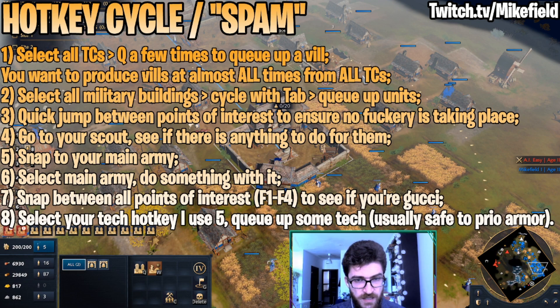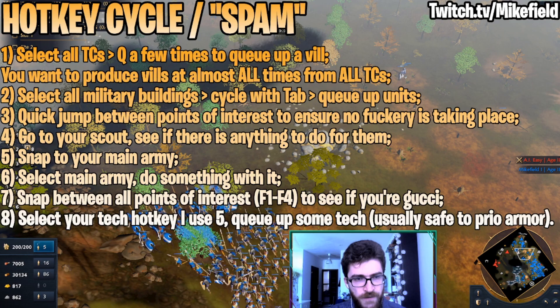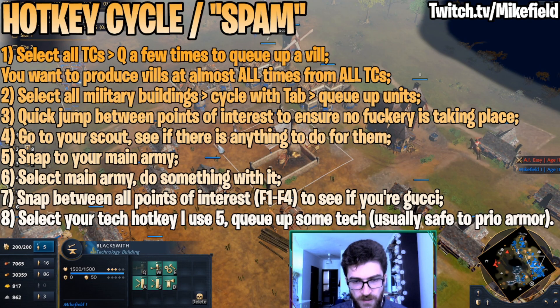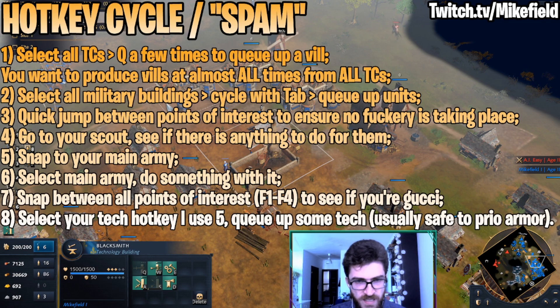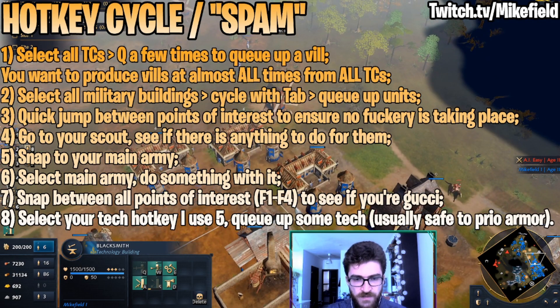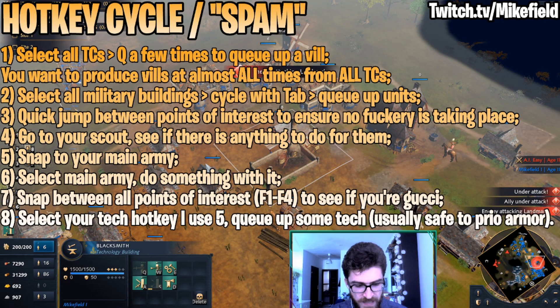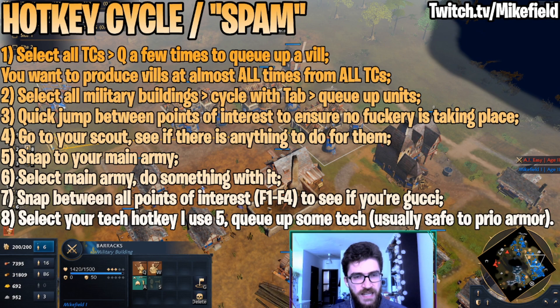Then you want to snap to your main army — I just double-press my one button and move it. Finally, go between all those locations and select your tech hotkey. It's useful to have your tech building under a hotkey or using the generic Select All Tech hotkey baked into AoE 4. I use five because I'm used to it from StarCraft 2, but you can use something else. Maybe T would be a good idea because it's close to the rest, or R — those are big keys available from the get-go and not bound to anything useful.